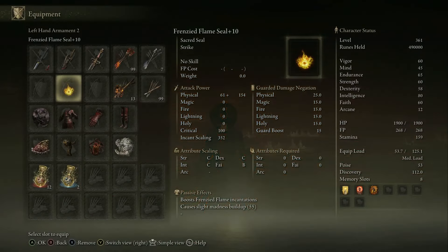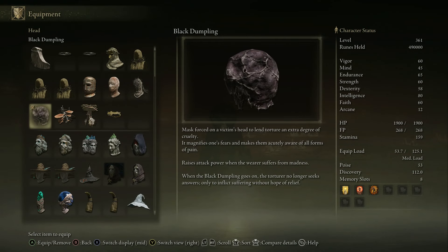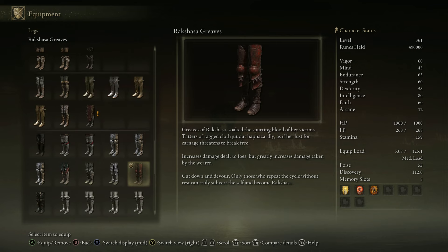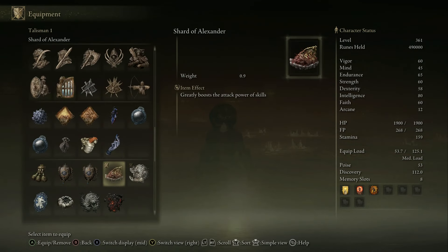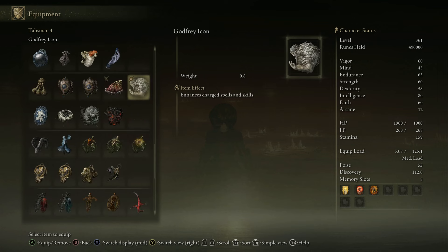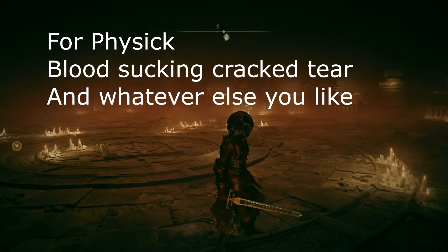For the armor, we're going to have the Black Dumpling helmet for the Madness Increased Damage. And then for the armor, it's the Raksasha gear — more damage taken and more damage given, which is great because you need that. For the talismans: we have the Shard of Alexander, which increases the power of your skill from the sword. Then we have the Madness Talisman, which increases your attack power when madness happens. And then the Blood Talisman for when blood happens in the vicinity — though this one doesn't seem to work that well, so switch it out for whatever you want, like more poise or more defense.